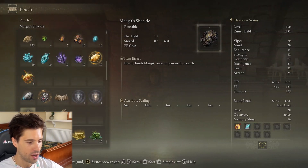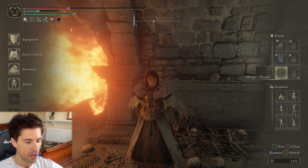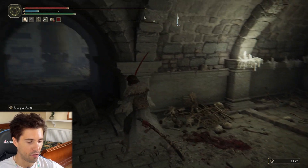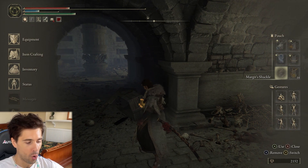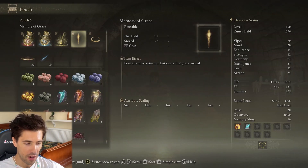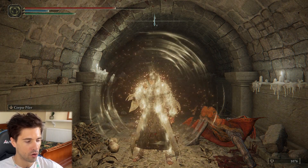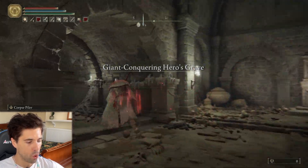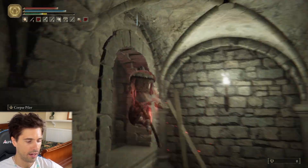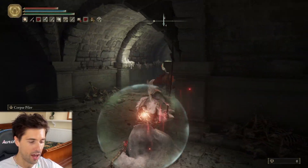I recommend using Margit's Shackle — not to be confused with Mohg's Shackle. When you use this item your character plants Margit's Shackle down on the floor and the flames instantly turn off. This effect persists even if you die or fast travel, which is so useful. No more flames. Now to get back to the site of grace the fastest, don't just die and respawn there. There's a quicker way: the memory of grace. Use the memory of grace item to warp right back. You will lose all your runes doing so, but it's the quickest way back because you cannot fast travel in dungeons.